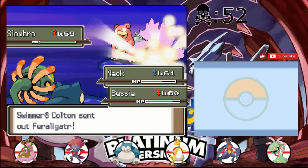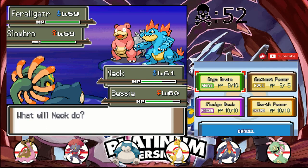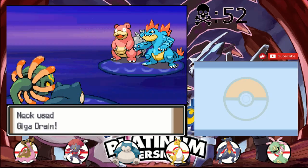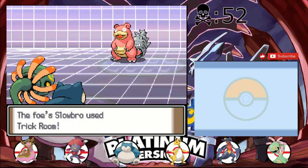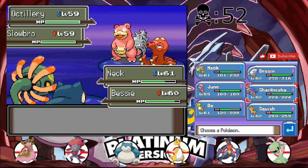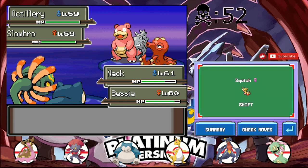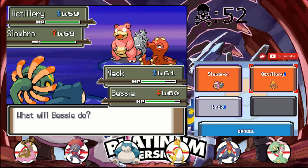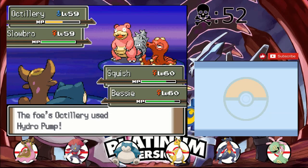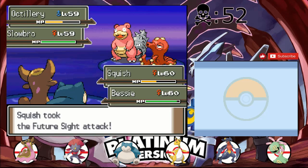That Slowbro could have Ice Beam, so we're going to switch out into Neck and just kill the Pelipper with Strength. I shouldn't have risked missing anyways. Future Sight — hopefully it targeted Snorlax. Feraligator is definitely a problem. We have a turn before that Future Sight hits, so we're going to kill the Feraligator to free up a slot. Trick Room is up and Octillery is out. I want to send in Weavile just to tank the Future Sight, but Octillery might attack Cradily with Ice Beam or something. It was on Squish — good, that did like nothing.